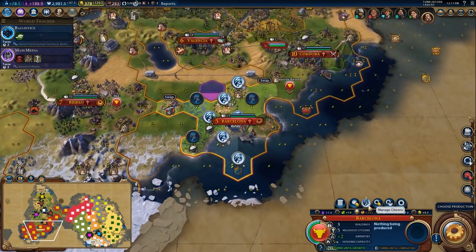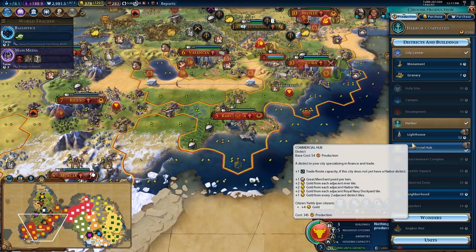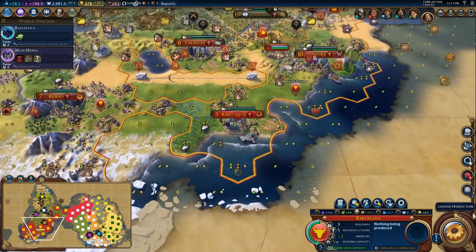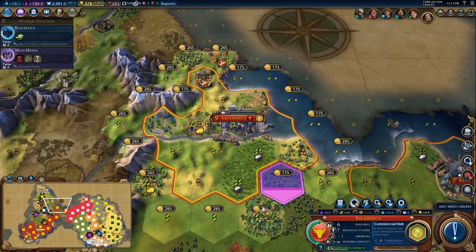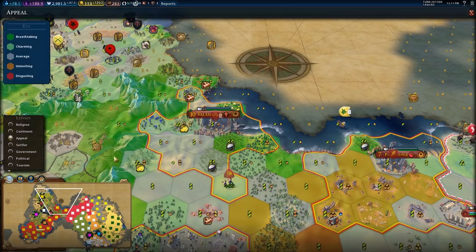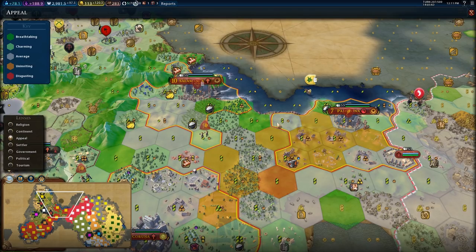We built a harbour over here, so it would absolutely make logical sense to have another builder. We could also get a trader. The city could use some growth, so I may pick up the granary to get it growing. I may purchase this tile over here — although that's quite expensive — and then chop it, and that should bring up the appeal around here a little bit. It's getting closer to something resembling a reasonable amount of appeal.